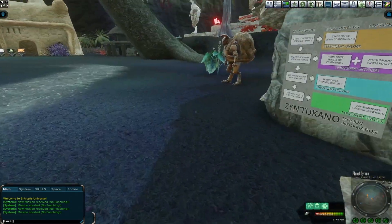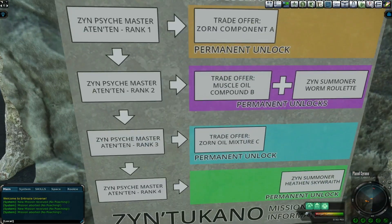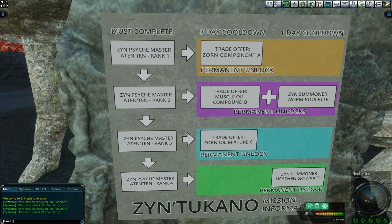Just as a guide, they have this little thing set up for us. I don't know if you can read that very well on the screen, but since you're in-game, you can come over and check it out. For a real explanation, you're encouraged to go to the Cyrene Dreams web page, and under the missions, look up the Zen Takano Psych Master mission.